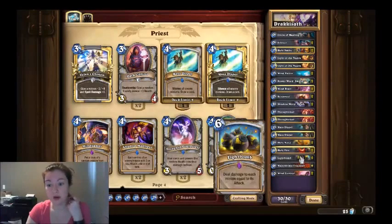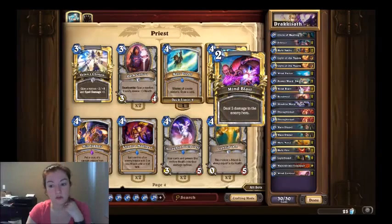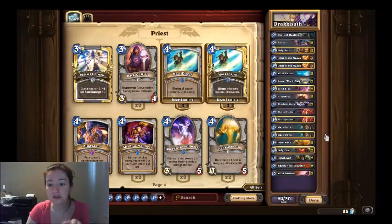You want to get Light Bombs so that you can wipe his board, and you want to make sure you have Mind Blasts to deal 5 damage to the enemy hero. Holy Smites are also not a bad idea. Light of the Nauru is good for summoning a Light Warden kind of at the end if you're on low health, so that you can throw down a couple guys really quickly. The original deck only had one Light Bomb — I added a second one because it was just taking me way too long to beat the guy.